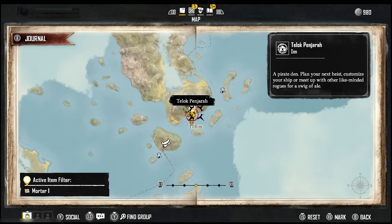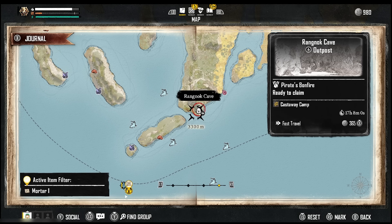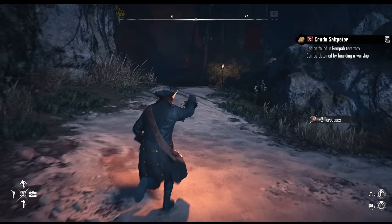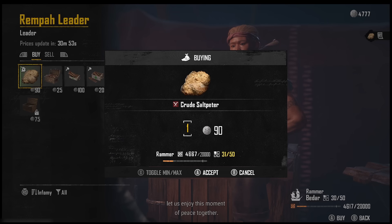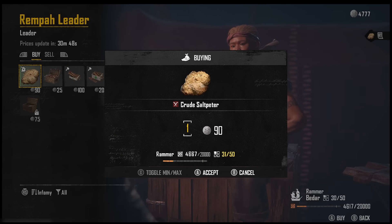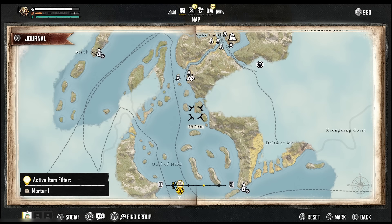Now I'm gonna show you the exact route you need to take to collect all the items needed for the Paduakan blueprint. First we're gonna head to the outpost to the northwest. During this journey, as you can see, you can collect even pure iron - make sure you collect it. We're gonna go to the trader and buy the first crude saltpeter for 90 silver, so not much.